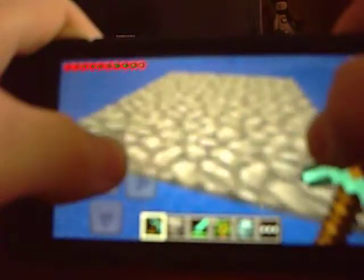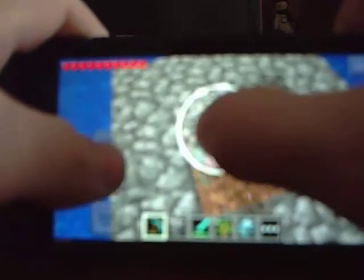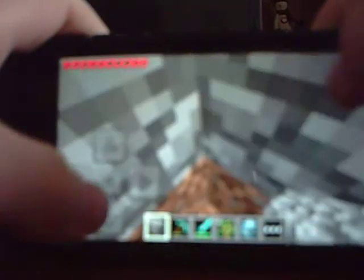In some worlds you can find lava, but now what you're going to do is you're going to want to dig out where you put the hole. Make sure you don't dig out the edges. You're just going to keep digging down — you can make it a certain height if you want, go as deep as you want, but I prefer not to go too deep. Maybe deep enough so you don't accidentally pick up the blocks.